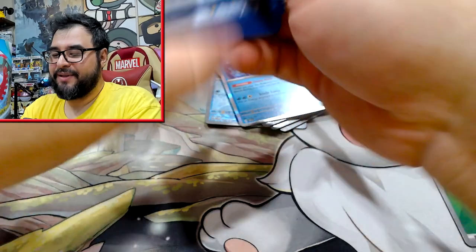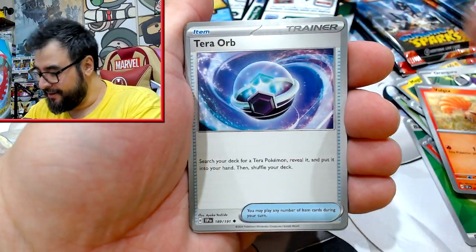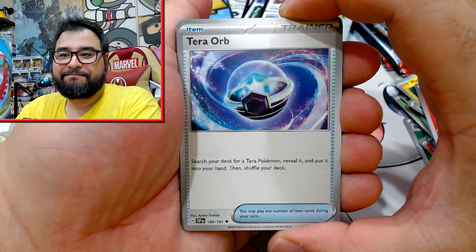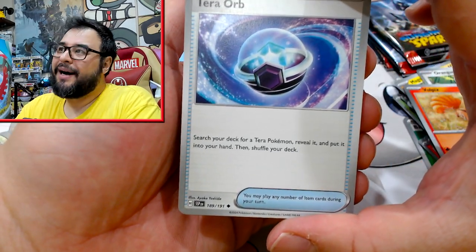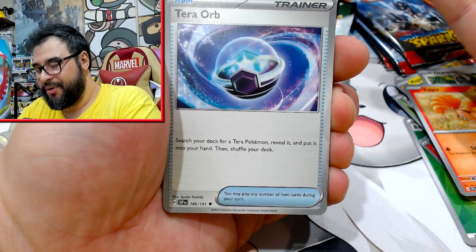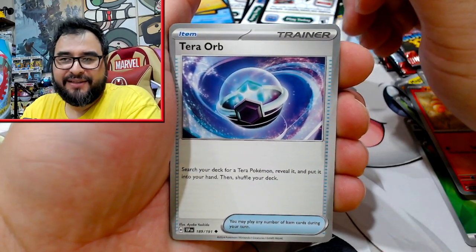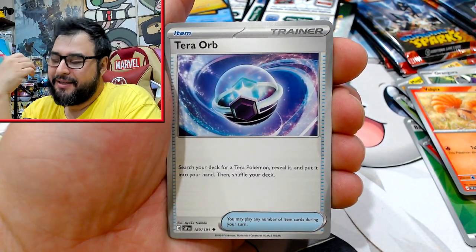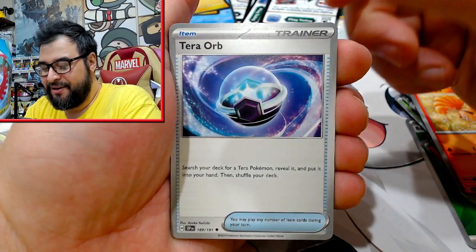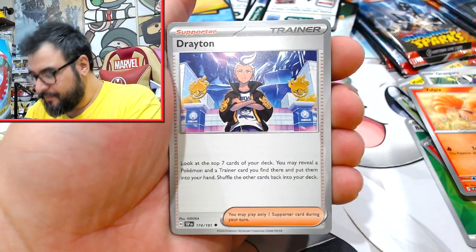Last packet of the single check lanes — put the promo to the front and pray. Come on, give us something... no. Okay, Terror Orb! Search your deck for a Terror Pokémon, reveal it, put it in your hand, and shuffle your deck. It's basically a Battle VIP Pass for Terror Pokémon. So you're going to be using it on things like Terror Ghost and the like — it's an item, you get multiples, you can fish them out, deck thin, go straight for Charizard, straight for Dragon Pull. That makes sense why it's so good.